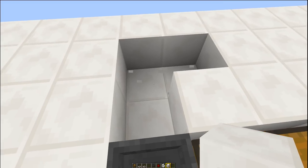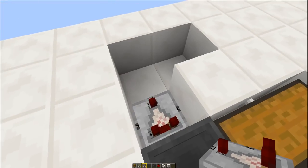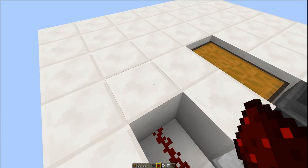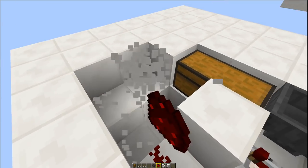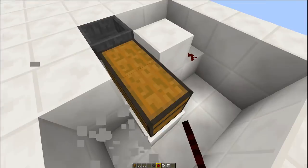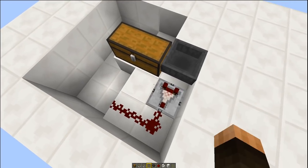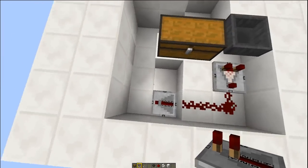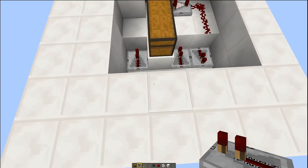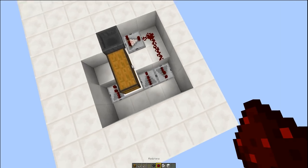Pop out those few blocks, put a comparator coming off the side of your hopper, then put two pieces of redstone dust — one there and one there. Dig out a bit of room to work in. Then grab a repeater and put a repeater there, spin around and put a repeater facing the opposite direction next to it, and then a repeater there. Put some redstone dust linking the repeaters together.